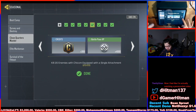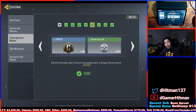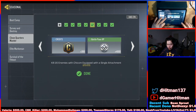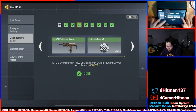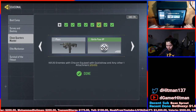Next up, for the chicken challenge, just use one single attachment — I put the extended mag so I can get more bullets and shoot at a faster rate. Make sure you're using the gun you got from the previous stage. Then for the next stage, use the same gun but also add the Quickdraw. Once you get those chicken kills, you get the Pharaoh. Use a domination game — same thing — and then move on.